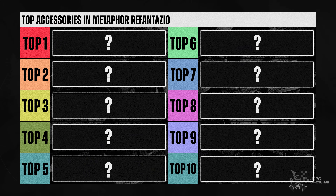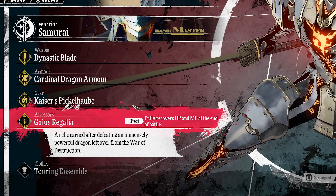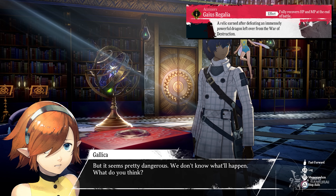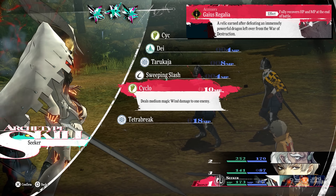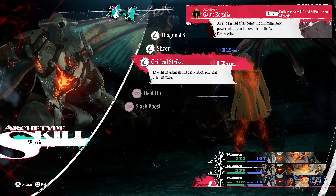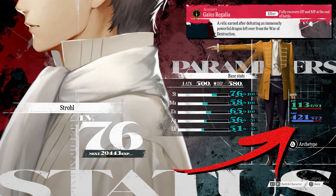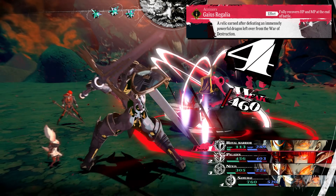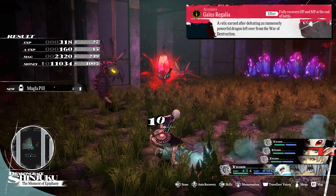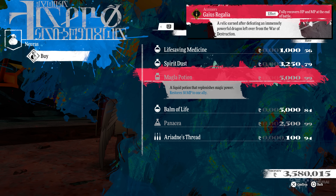Coming in at the top 10 spot is the Gaius Regalia. You may think I'm crazy for placing it this low, but hear me out — you can only get this accessory after beating the most difficult challenge in the game, which is only accessible in New Game Plus, meaning you can only fully use this ring during your third playthrough. Its effect restores the user's health and MP to full after every battle. However, if you know how to effectively manage your MP at early to mid-game, you won't have MP problems, and you can farm Magla Pills or buy Magla Potions at end-game, so I don't really have much use for this ring.